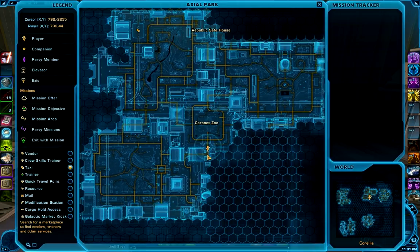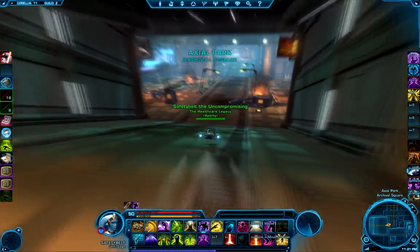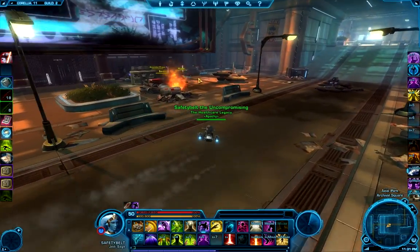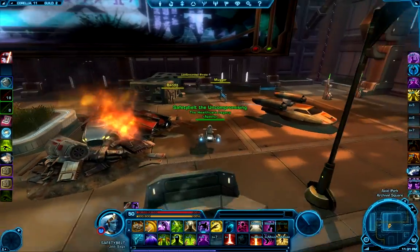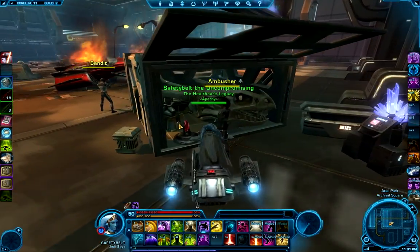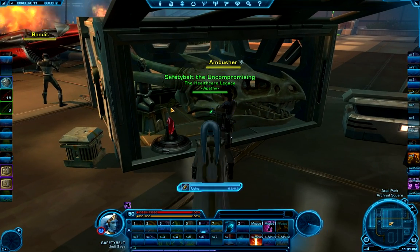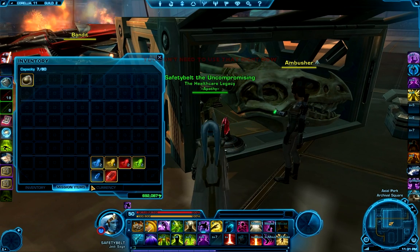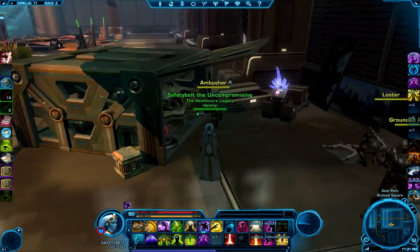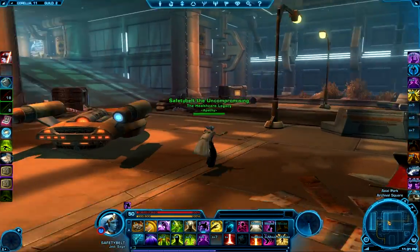Here we are at the entrance to the tunnel. We're just going to head right in and turn to the right. As you're coming down the ramp, you'll see these neutral guys — the bandit, mugger, whatever — kind of hanging out checking out this box right here. Inside this box is the sweet skull statue and the artifact. You're just going to pick this artifact up. Normally it'll say you received an artifact or something along those lines. Now you have the red artifact and you can move to the next step.